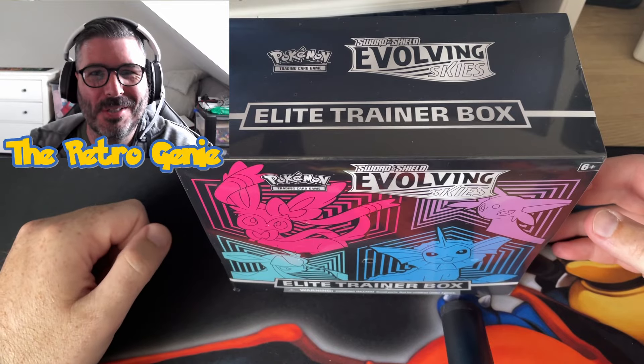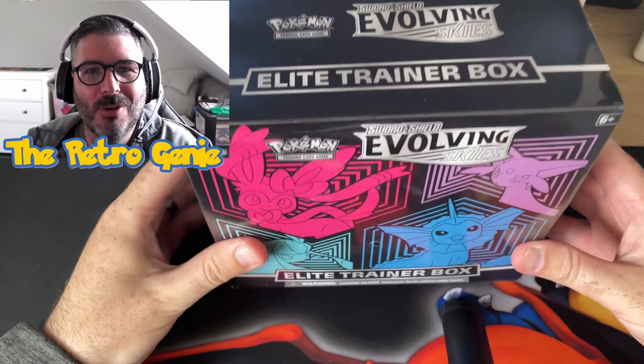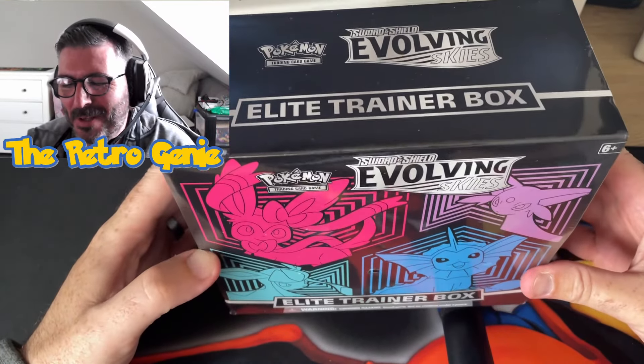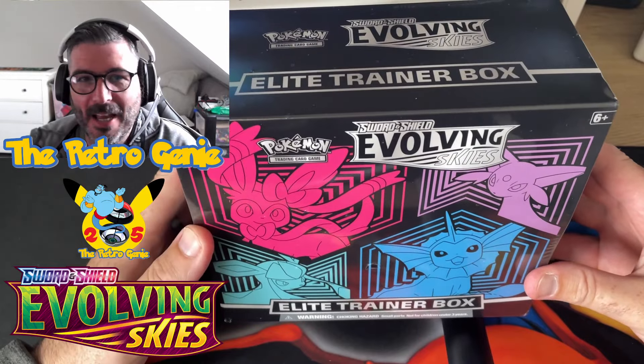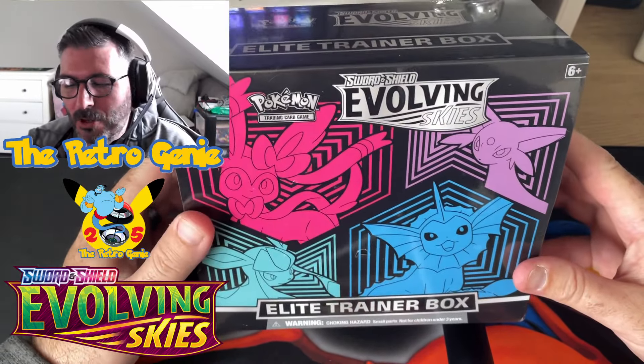Hey everybody, the Retro Genie back with it, grey as they come and a thousand years old, somebody rubbed the lamp! Evolving Skies ETB - I'm not collecting Evolving Skies, saving the pennies for the 25th anniversary set, but it'd be criminal...